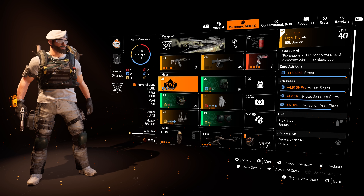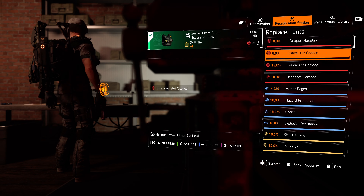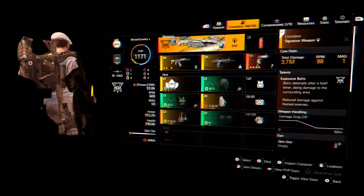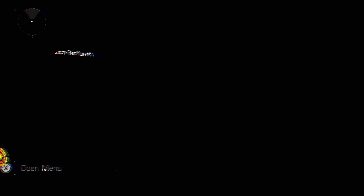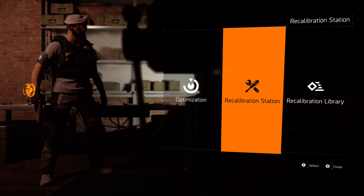This is where the watch comes in extremely handy. If you want to still reach the protection from elites cap, you're going to need the 10% from the watch. If you don't have the watch, you'll need to put a 10% disrupt resistance mod on one of the pieces, which will reduce your protection from elites. I'd strongly recommend armor regen in any spaces available. If you get everything set up correctly, you'd end up with 100% hazard protection — not just disrupt resistance, but full resistance to all status effects.